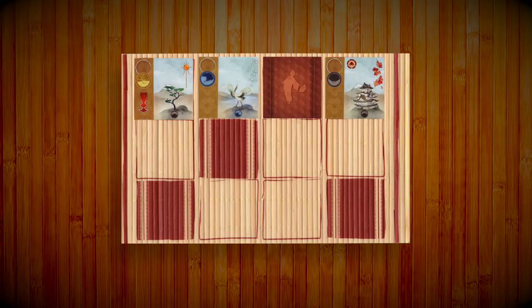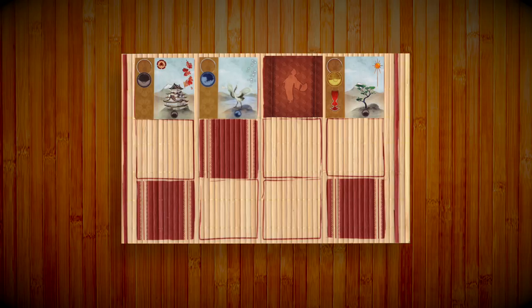The game is split into two main phases. In Phase 1, you'll attempt to gain prints and items from the school. You achieve this by drawing lesson cards equal to the amount of players and placing them either face-up or face-down, depending on the instructions on the school board.